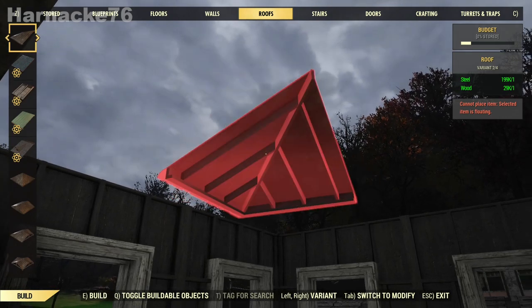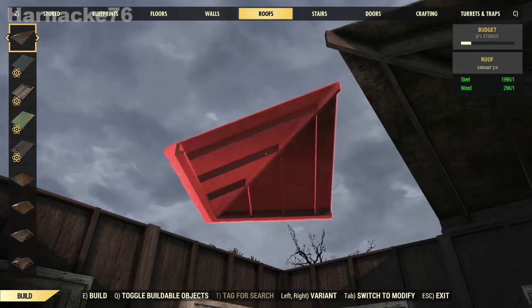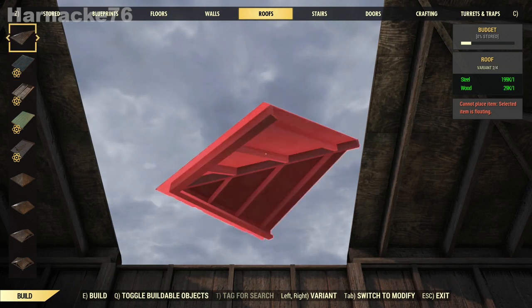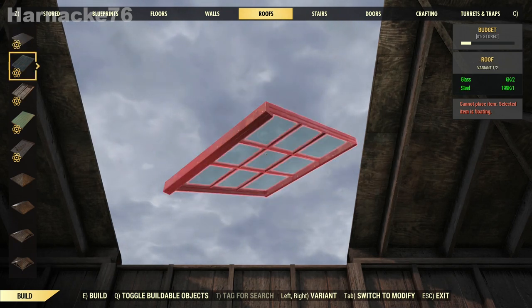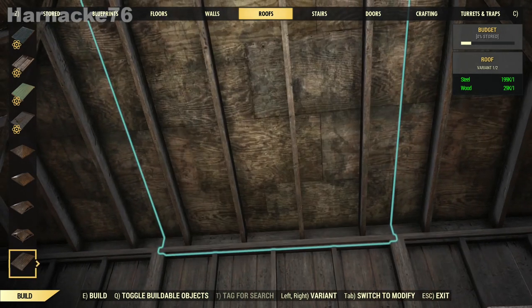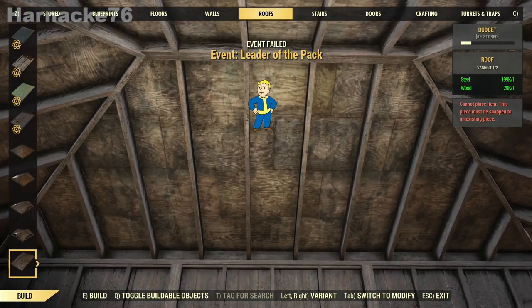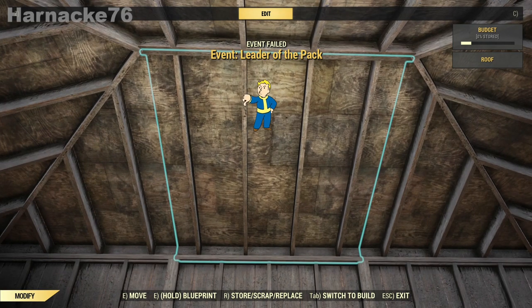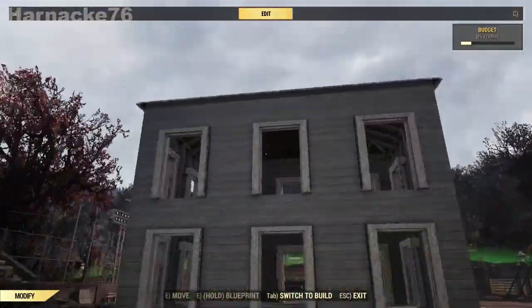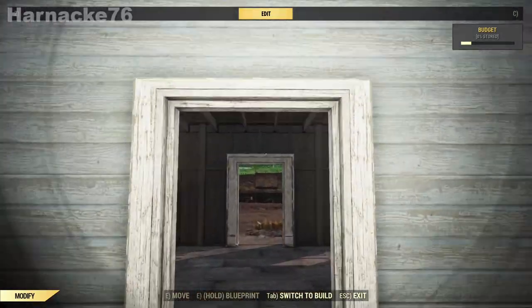I'll just put the roof onto the top part of the building — this top part is the bit that will be floating. I'm just making a basic one, nothing too fancy. Okay, so we've got the roof on top of the building and now we are going to remove the bottom section.